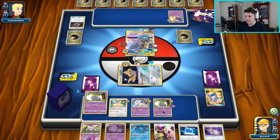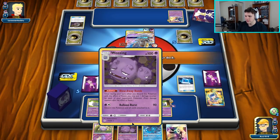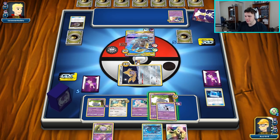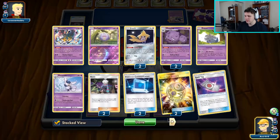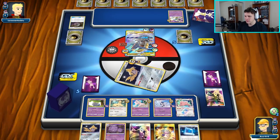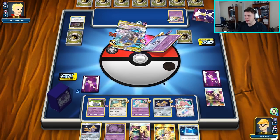We have an Espurr and a Spell Tag for it. We can Calm Mind away the Wheezing and grab ourselves the Meowstic. Put it in play — I'd rather bench a Meow if I can find one, but we got a Ditto which works just as well. So now we're just going to retreat and Perplexing Eyes once again.